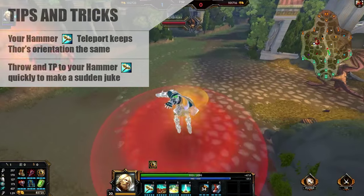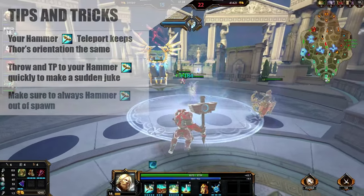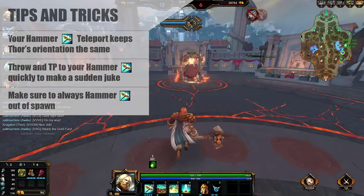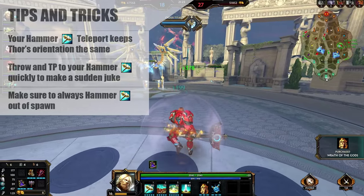Don't wait for the hammer to get to max range — just throw it and quickly teleport. Now I know this last one is small, but I see a lot of Thor players not using it: every single time you back, throw your hammer and teleport to it, just to get back out there faster.